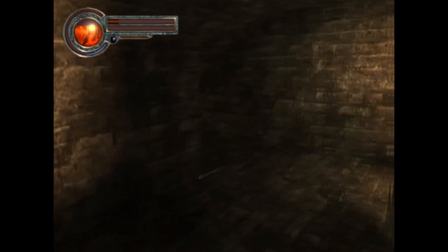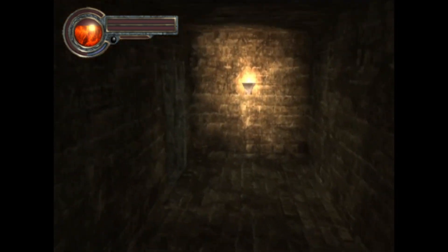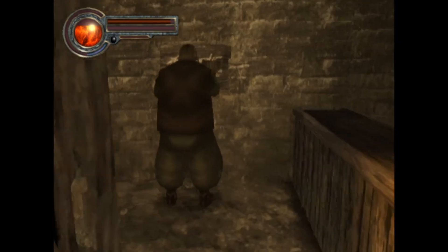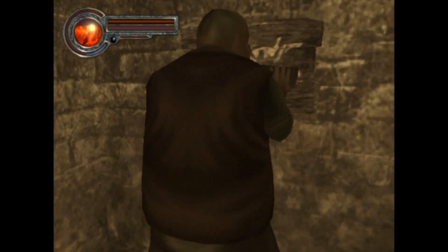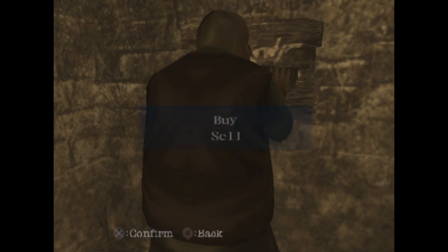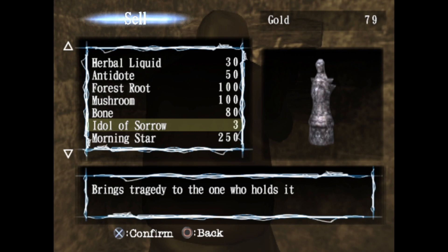Okay hurry up, come on. It's like I'm holding down the X button as hard as I can and I'm not running any faster. That used to be the game logic back when I was a kid — if you hold the button, something happens better. Hi sir. Have you found any interesting items? Well, maybe — that's for me to know and you not to find out. What's this bone for? It has no effect for normal people. Maybe I'll hold on to it.